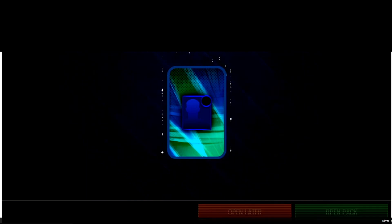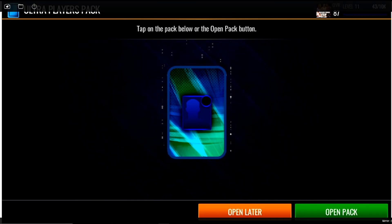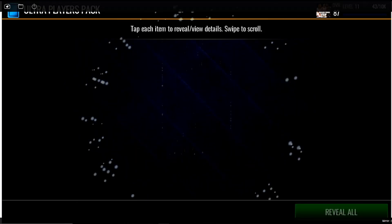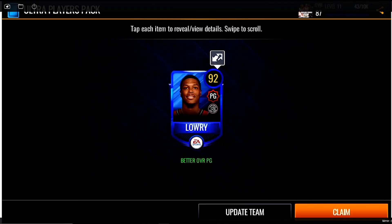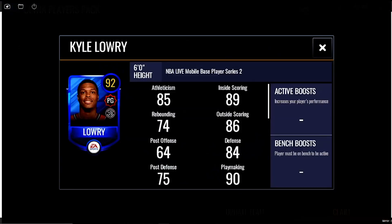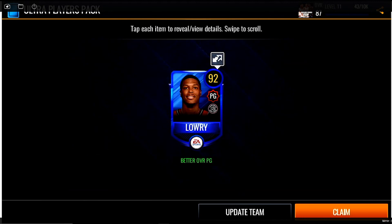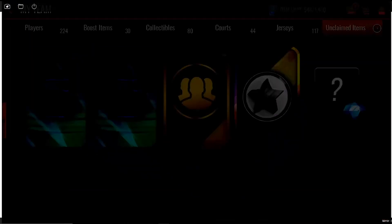Now I have the first ultra pack. Let's start it off — five, four, three, two, one, boom. 92 overall Kyle Larry! NBA Live Mobile base player series two. 92 overall, that's what I like to see, that is a good pull right there.